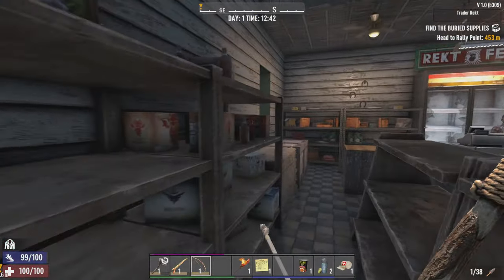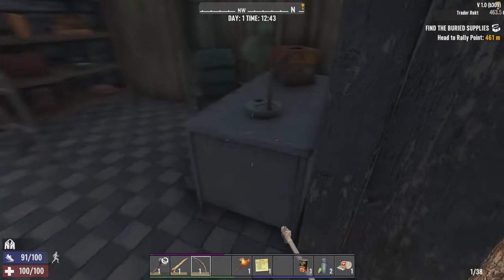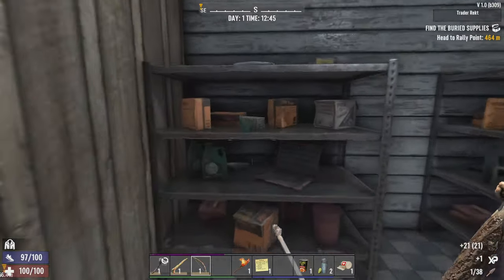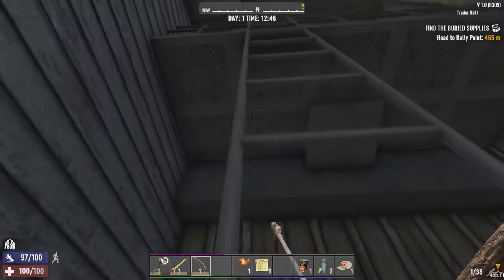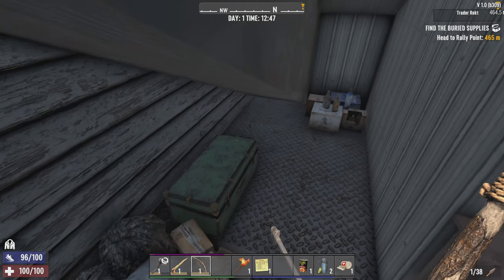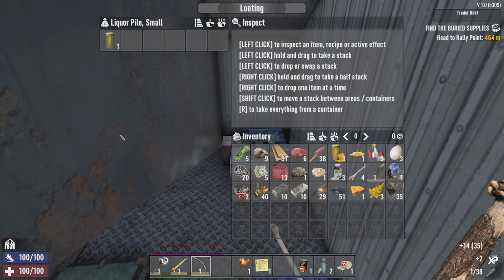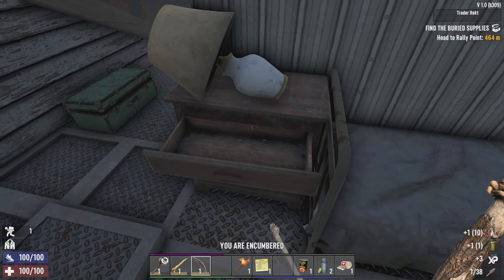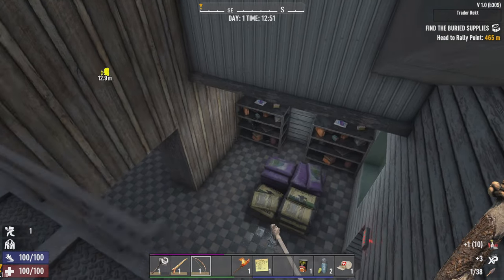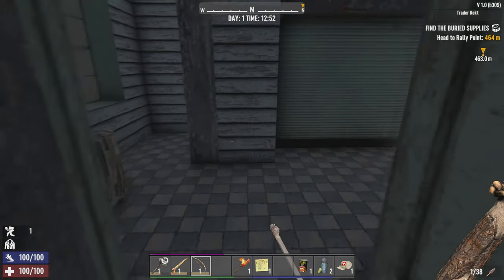Can I loot any of the shelves? I'm trying to go through this as quickly as possible — I very much want to get questing. Raider Rekt's personal stash, apparently. One polymer in a bedside cabinet — why would you do this?